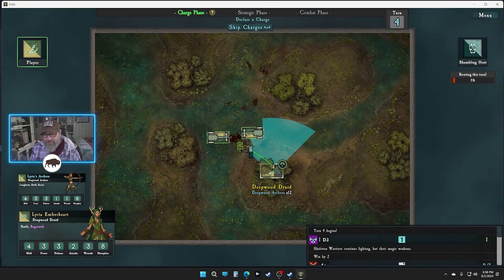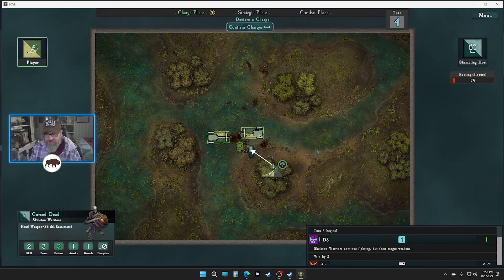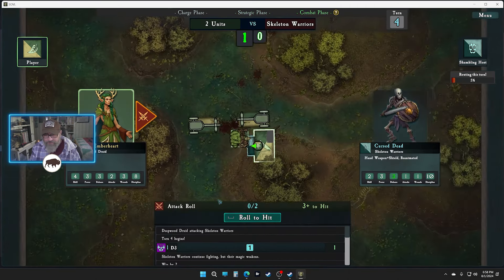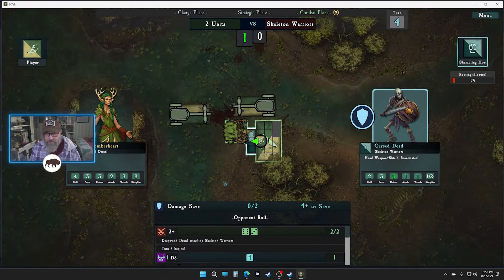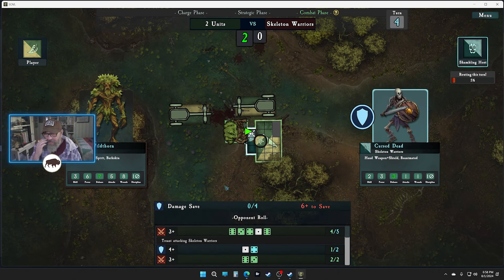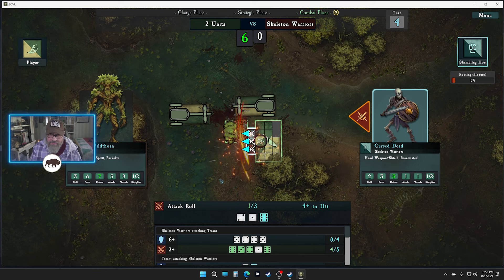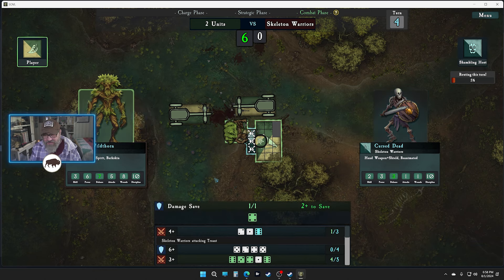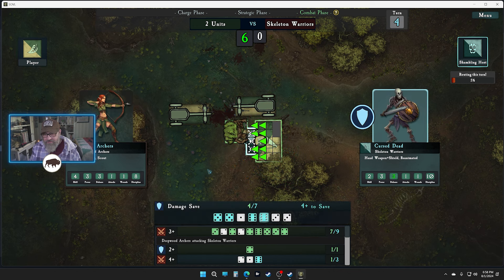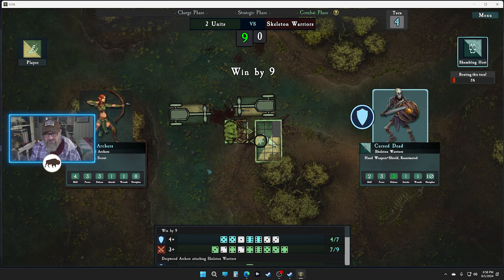We'll make that charge — there we go, to the back. They won't get hit and you didn't take any damage. Our Lira Emberheart — we haven't really looked at her other than the spell, but she managed to get a couple hits so she's doing better than some of our more recent heroes and commanders. Nine to nothing — I'll take it. This is a pretty darn good opening.